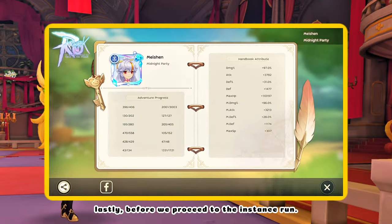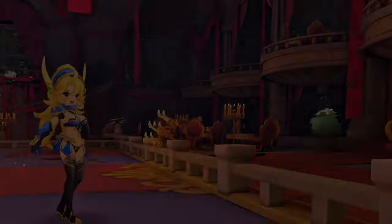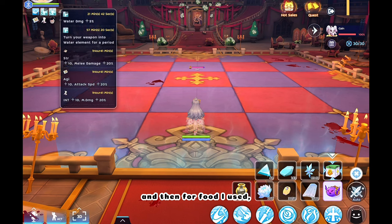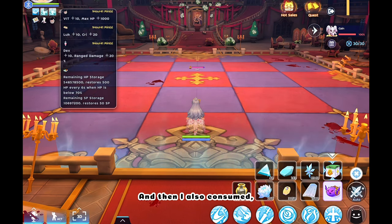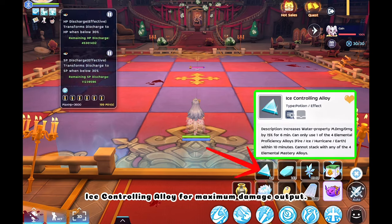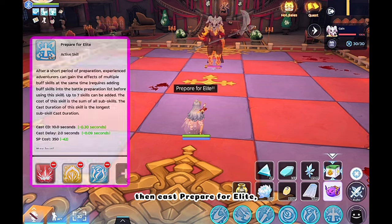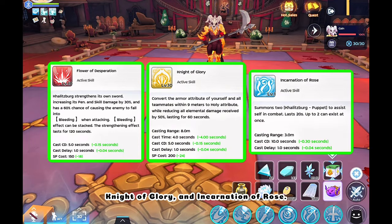Lastly, before we proceed to the instance run, here is the Handbook Depot. Before starting, make sure to consume Mystic Frozen and Meal Bees. For food, I used 6 pieces of Original Will Juice for more penetration, and I also consumed Ice Controlling Alloy for maximum damage output. Then cast Prepare for Elite, which has Flower of Desperation, Night of Glory, and Incarnation of Rose.